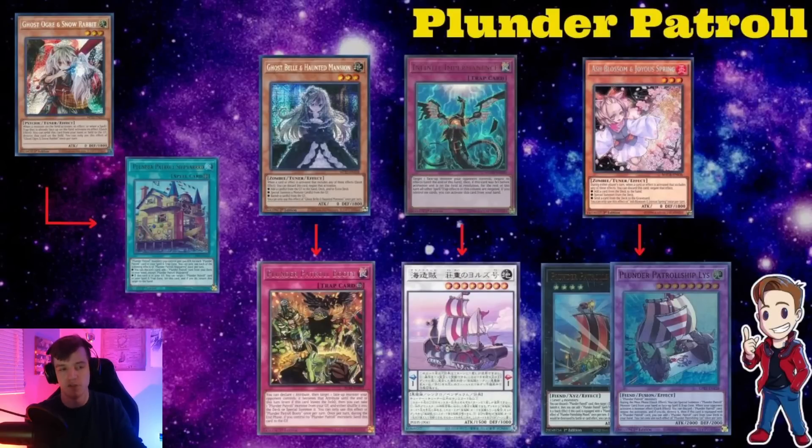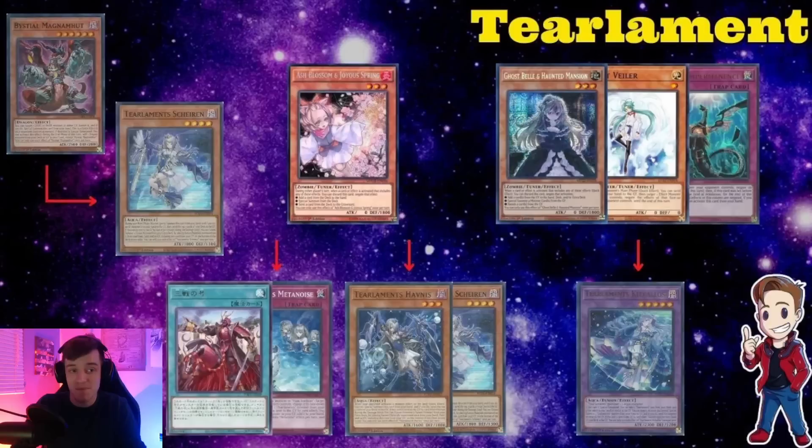If you have Ghost Ogre, definitely Ogre the Shipyard. If your opponent has Fateful Adventure on board, you can hit that too — always a really nice interaction. If your opponent goes Shipyard and pitches a card that isn't Whitebeard, and then you Ogre it, they're going to be down in card advantage pretty hard. This deck just won a Regional a couple of weeks ago — it's still really good right now. Plunder Patrol is realistically a deck you should be looking at for the new format.